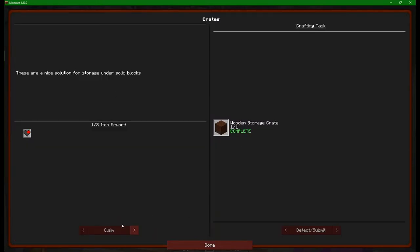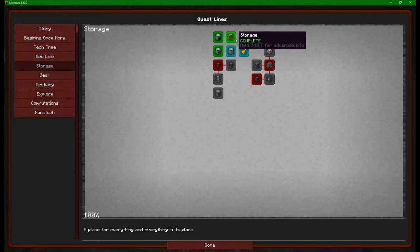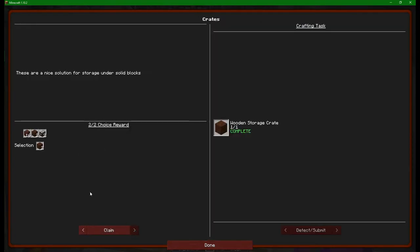Was that only the one that we needed? It was just the one. What are we going to claim in return? Some treated wood, some wooden storage crates, or a block of iron that looks like a dark crate. I'm going to go with the two wooden storage crates. Might not have been the best plan but we're going to go for it anyway.